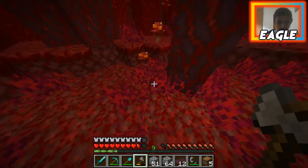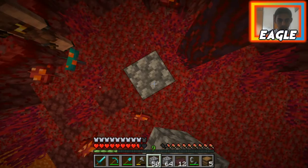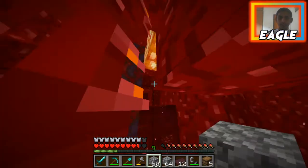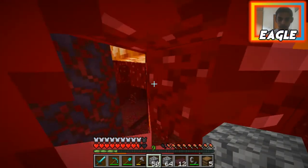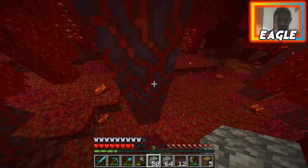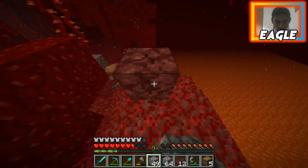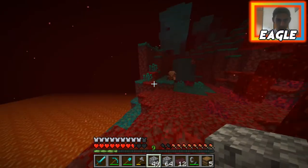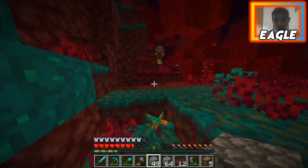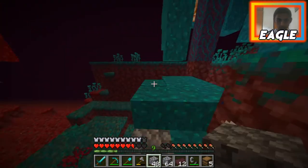I can't reach that, so I'll put some cobblestone so I can climb up — perfect. Now I need to somehow make my house. This is not what I planned. This doesn't look like netherrack but it probably is. I thought that was soul sand — I was excited because you can cook food faster with soul sand.